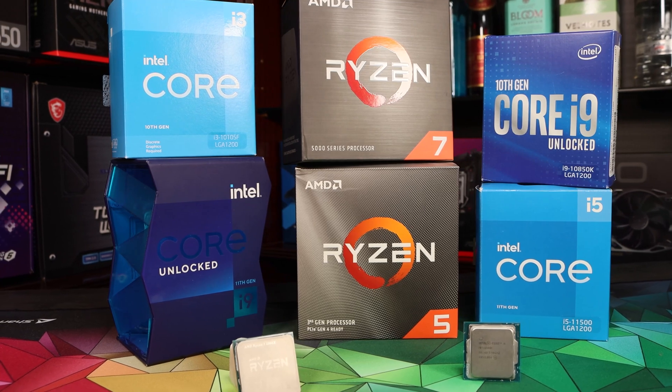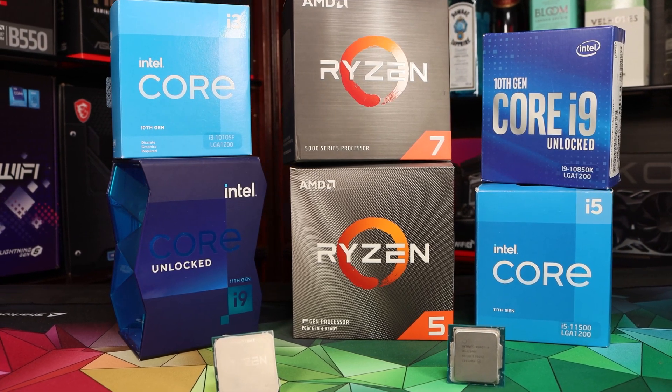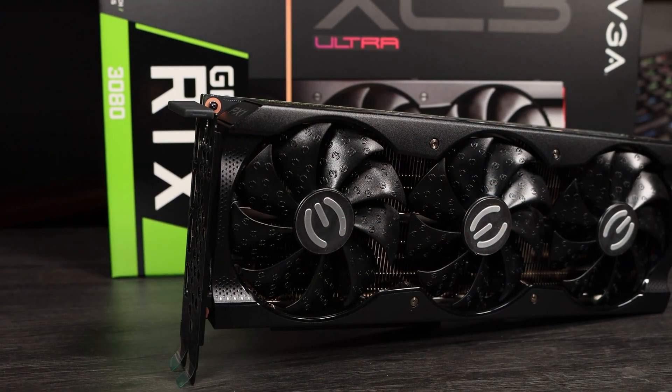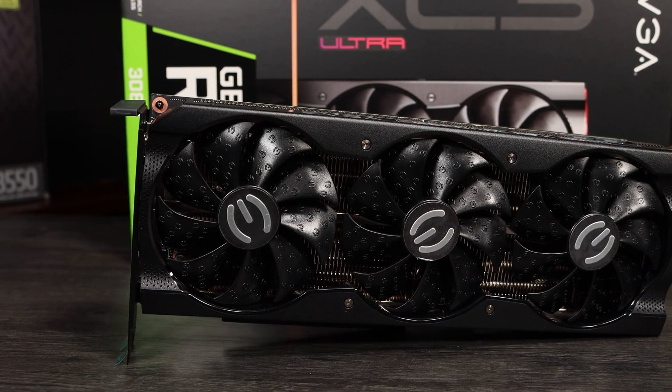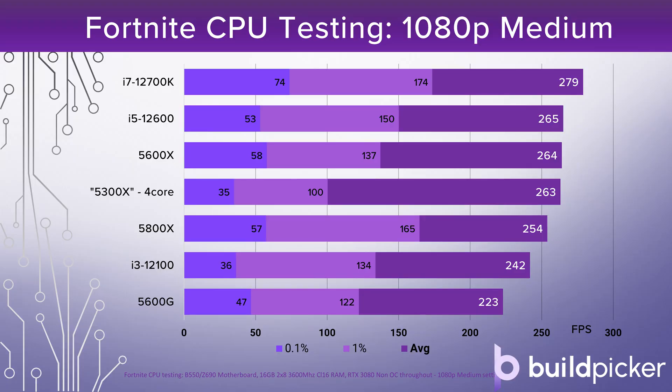Let's dive straight in and look at some CPU numbers. All of the tests for the CPU and RAM were done with an RTX 3080 — a GPU powerful enough not to limit the CPU and RAM configurations under test. First up, here are my numbers from testing at 1080p medium resolution and settings. You can see the 5600G down at the bottom of the chart. There's not a huge gap at medium settings — it's still doing 220 frames per second average with reasonably respectable 1% and 0.1% low values.